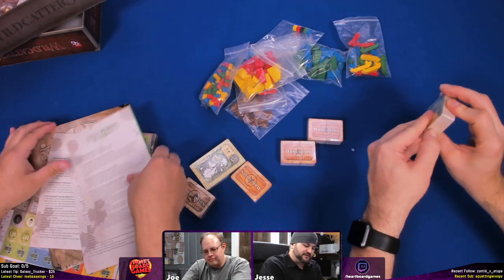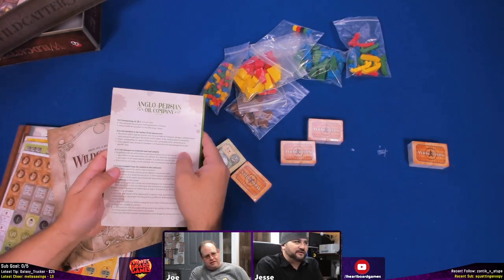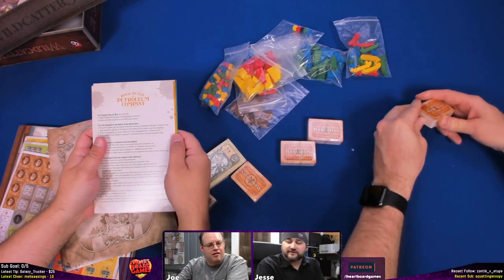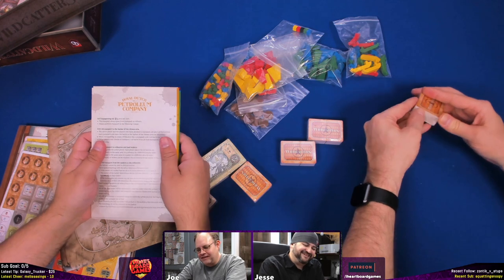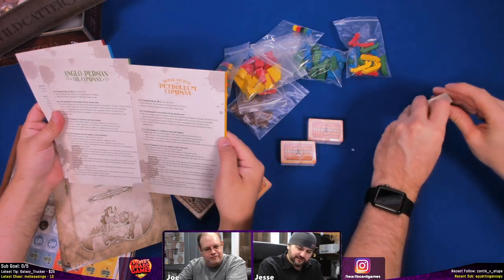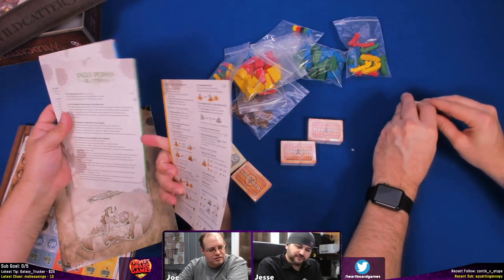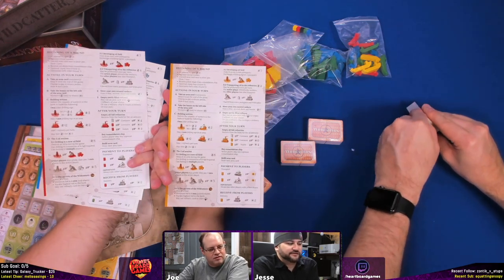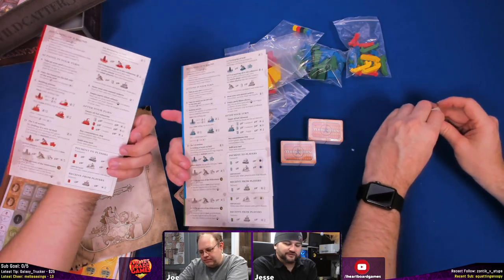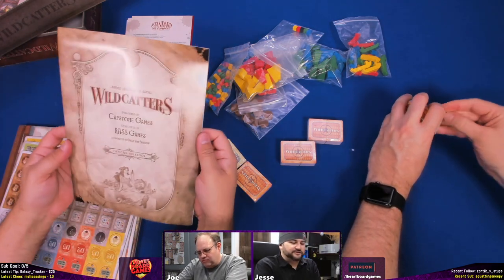We have the oil companies — we have the Anglo-Persian Oil Company, the Pacific Coast Oil Company, Standard Oil, my favorite, and Royal Dutch Petroleum Company. Each one has a sheet but they appear to be the same — they just have a different color on the other side. Of course the colors on the other side are different. I mean, it feels more personal whenever everything's red — you're like, 'Oh, I'm the red player, not the green player.'